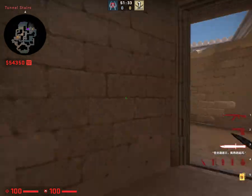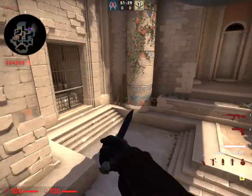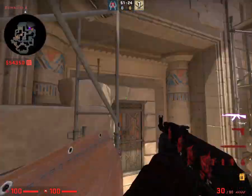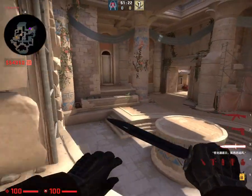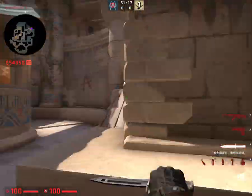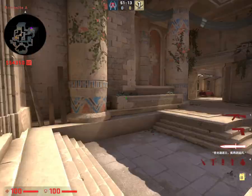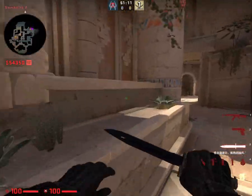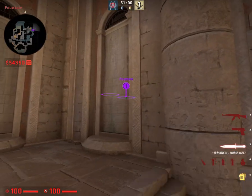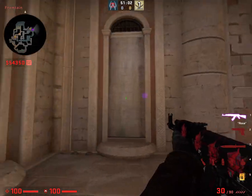There's an exit here. Heaven. Heaven peeking — there's an angle here, so be careful. We'll call this prison — there are gates here. This will be fountain. Fountain might be a nice callout, but pillar works better. Big pillar. A-Main.